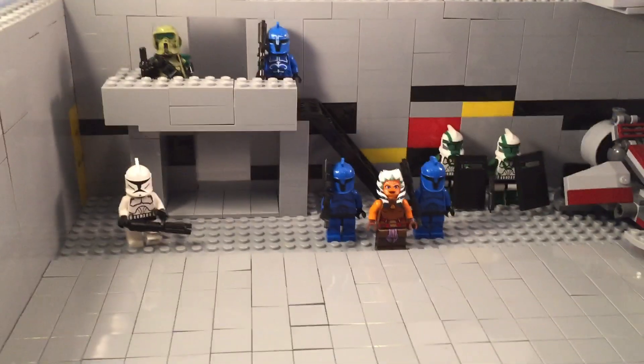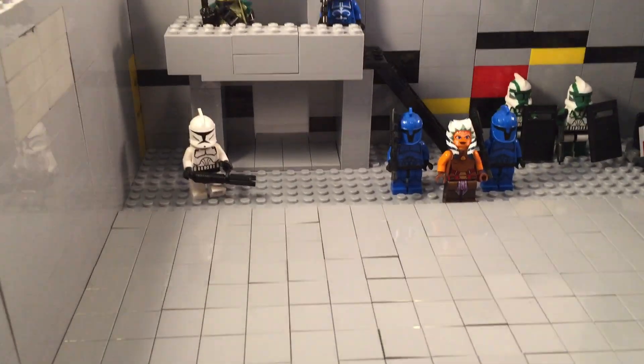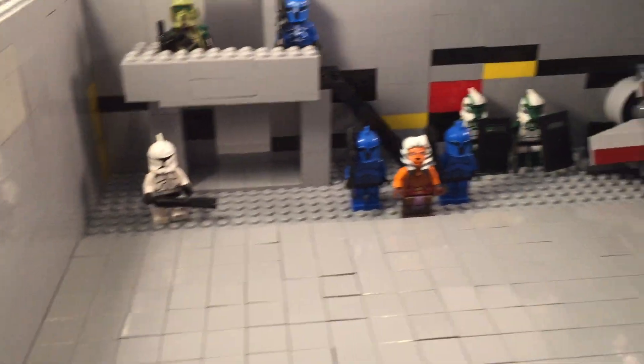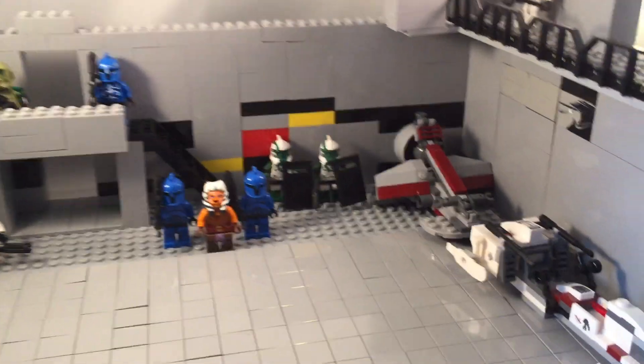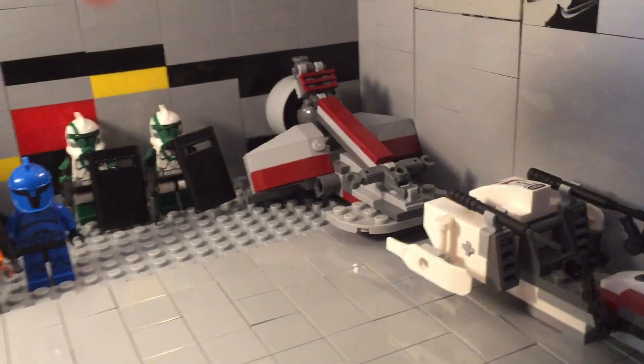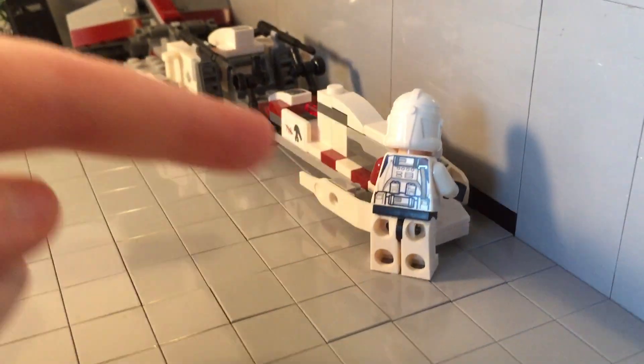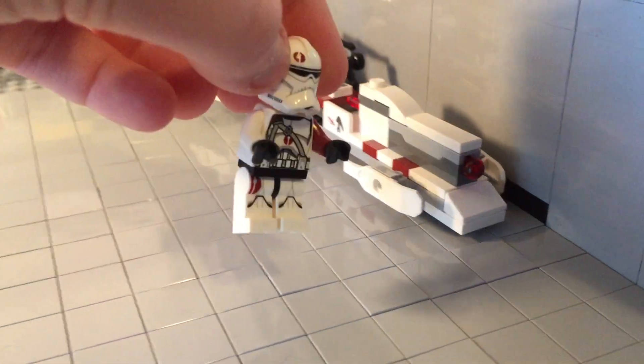Then I've got two special security officers there with their riot shields and blasters. Originally I was thinking about making this hangar under attack, but I decided not to. So yeah, we've got the Kashyyyk battle pack vehicle right here in the corner.